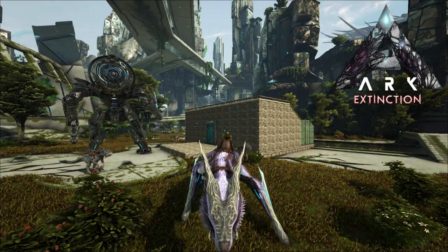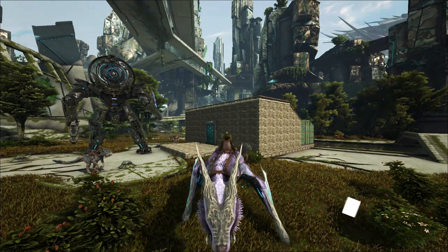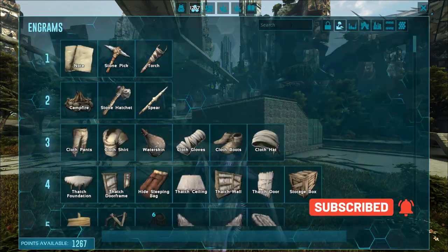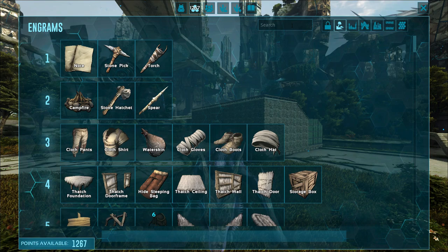Hey, how's it going, welcome back to ARK Extinction. We're gonna be doing a little bit of resource gathering today, and I want to take a look at the glider suit. We had it in Crystal Isles — it's pretty fun to play with, and we can use it when we're on the flying ferret in case we get knocked off so we don't die.